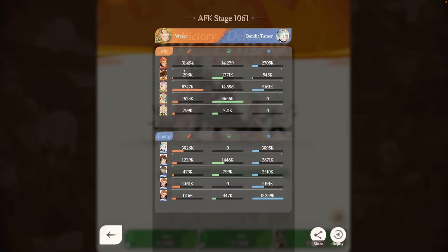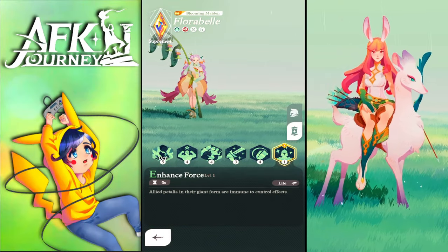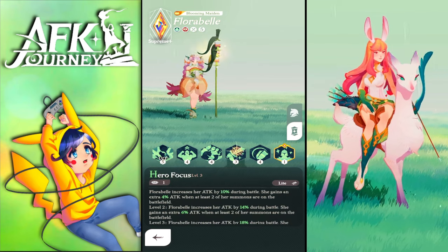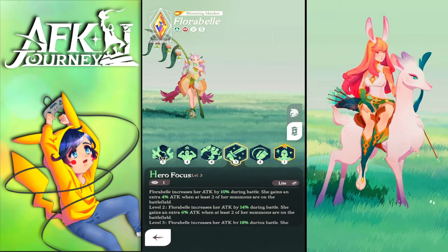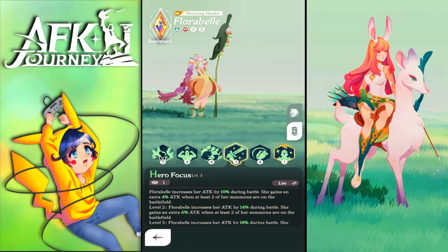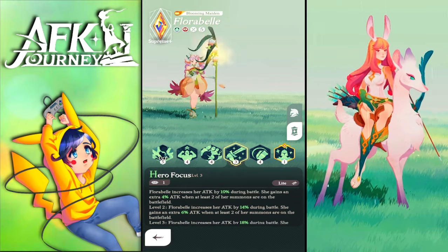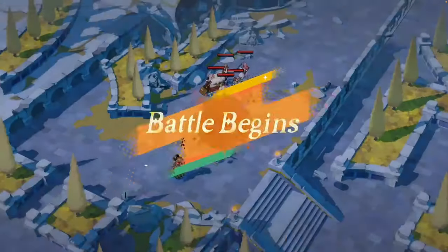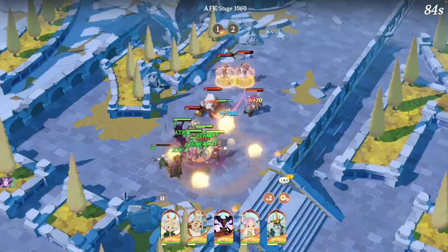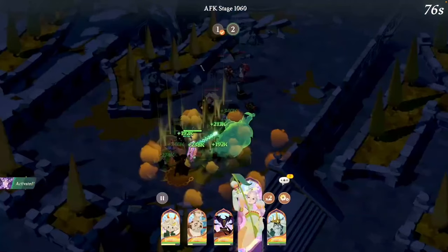Ceceia is an early game pusher carry that pushes you far with the comp from the tier list — the meta comp built around buffing, healing, and sustaining with Brutus. Florabel can fill Ceceia's role but needs more copies. We tested her with all skills up to mythic on a new account — she doesn't do better than mythic Ceceia at pushing content. They're almost the same.